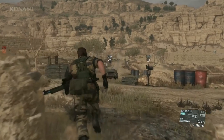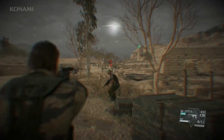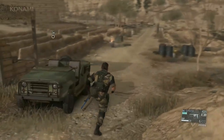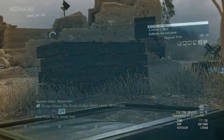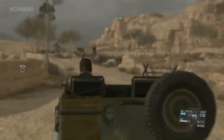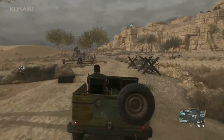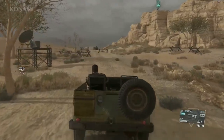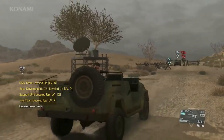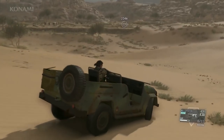An enemy noticed us. Unfortunately this guy has a helmet on, so we'll have Quiet help us out once again by shooting the enemy. Now as we drive out of here, we'll mark our landing zone and have Quiet provide cover fire as we make our way there. She'll limit enemies in our path. In this case we have a vehicle with several enemies — Quiet did manage to tranquilize one of them, but the others are still coming after us. Let's change our route and head to the landing zone so we can vacate the mission area.